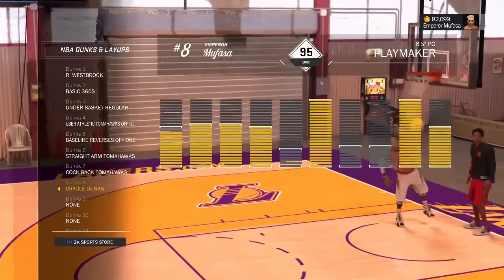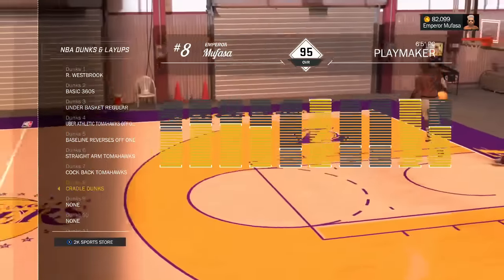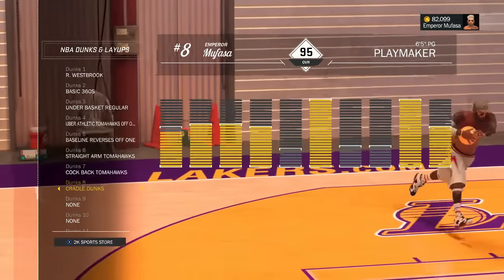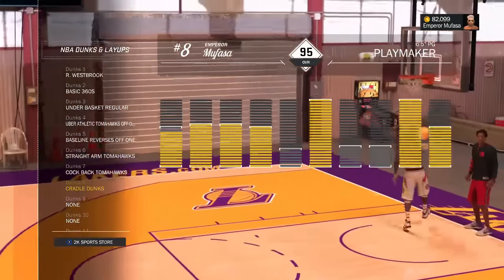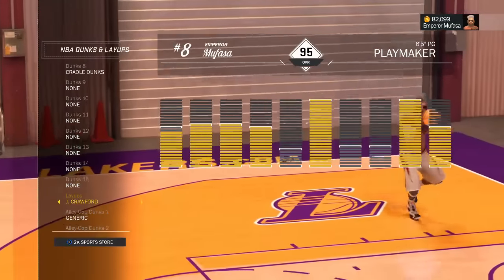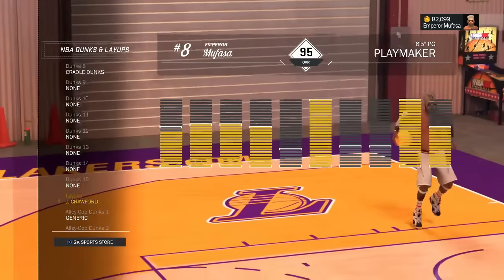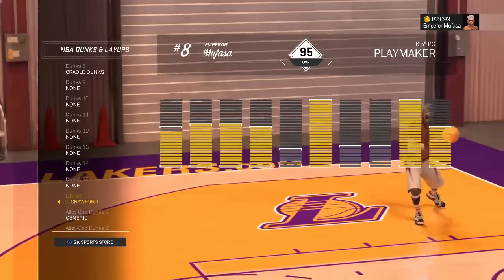The Cradle Dunks aren't one of the best packages overall, but I want to mention them. If you're a center or tall point forward with cradle dunks equipped, for some reason the animation is glitchy and extremely fast — if you played 2K16 or 2K17 you already know how quick those cradle dunk animations are. I also included the best layup in the game: the Jamal Crawford layup. It has a built-in ankle breaker. I've mentioned it in previous videos and didn't want to make a separate video just for it.